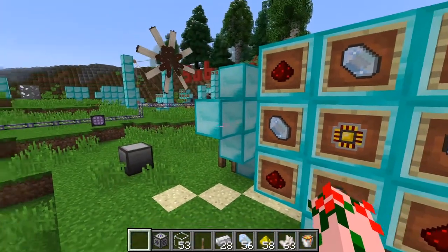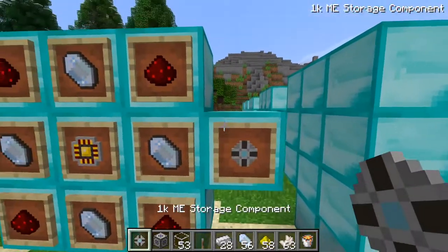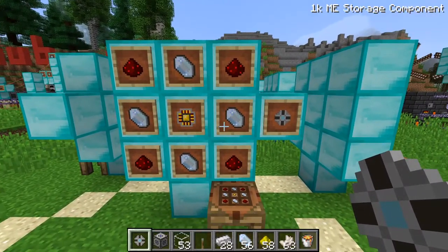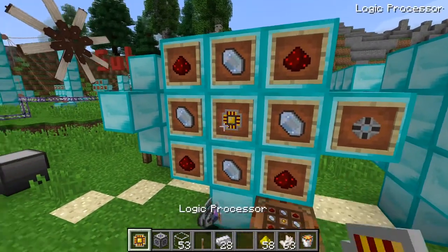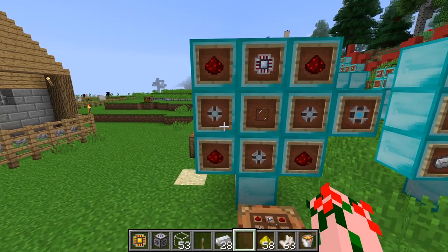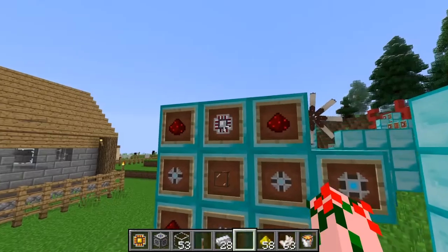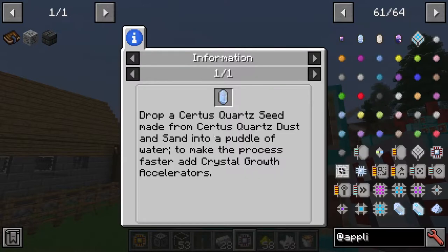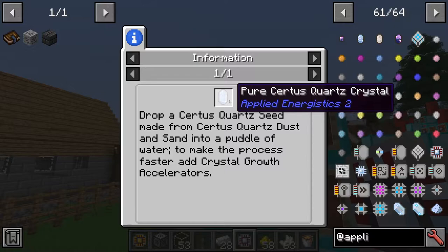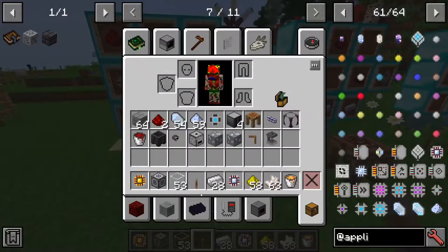Next, you'll need a disk to put into your storage drive. I recommend making the 4K disk, but before you can get to the 4K disk, you need to make the 1K disk. The 1K disk requires redstone, quartz crystals, and the logistics processor. The 4K disk requires the calculation processor, which requires the printed calculation circuit, which requires the pure quartz crystals that take forever to make. But if you want to do it without cheating, just follow the instructions.